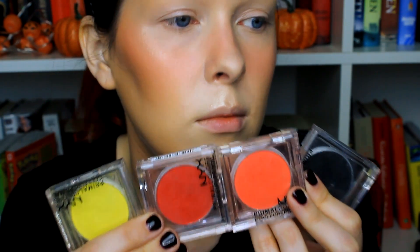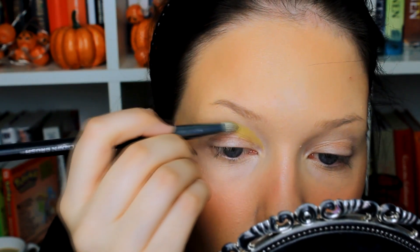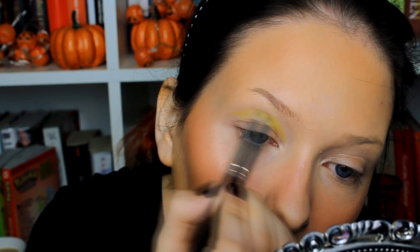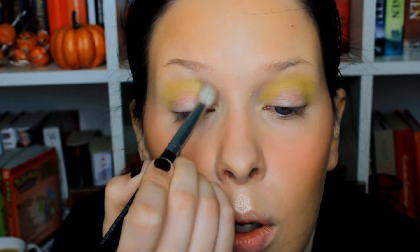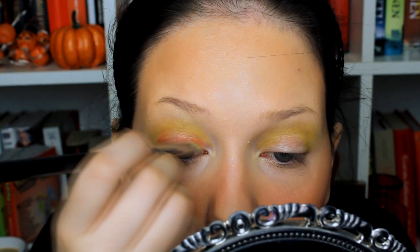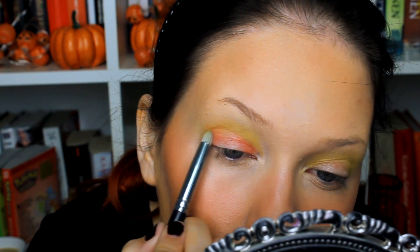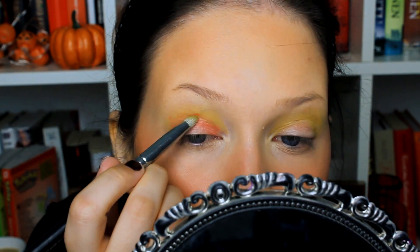These are the colors I'm using in this tutorial — all are NYX Primal Colors. I start with yellow and place it directly into the crease as my transition color, just like in my drawing. I blend it upward with a small brush. Then I take orange and place it on the outer corners in a halo eye style — inner and outer corners and the crease — leaving a lighter spot in the center. This acts as a transition for the red color I'll apply next.